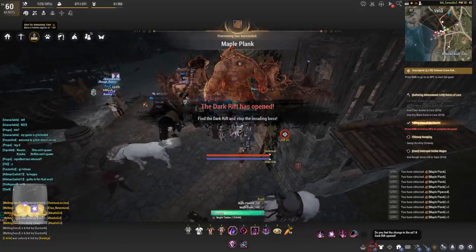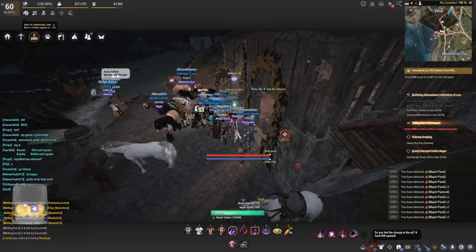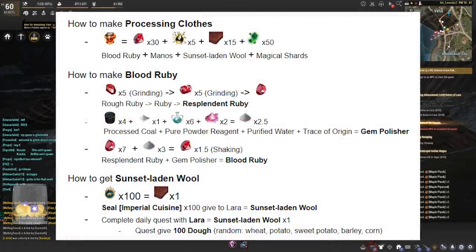Let's move on to the processing clothes — I'm sure a lot of you are excited for these. To craft them you will need blood rubies, manos, sunset laden wool, and magical shards. To make the blood rubies, grind down rough rubies into rubies into resplendent versions. To craft the gem polishers you will need processed coal, pure powder reagent, purified water, and trace of origin — done in alchemy.